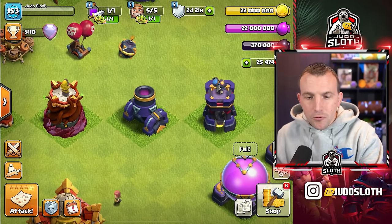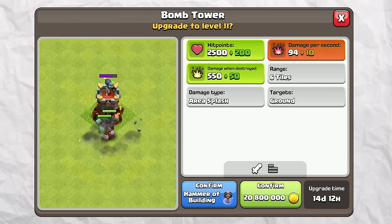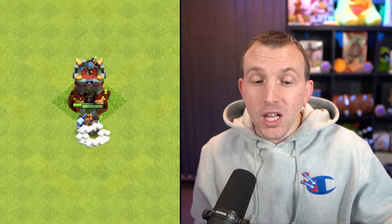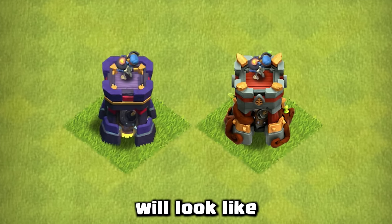I would probably upgrade the Bomb Tower first, actually, if I was you. This gives you an extra 200 hit points, 10 DPS, and 50 damage when destroyed. Definitely helpful if you are trying to defend the Super Archer blimp attacks and limiting where people can drop. That is what your new level 11 Bomb Tower will look like.